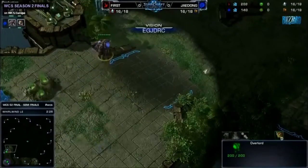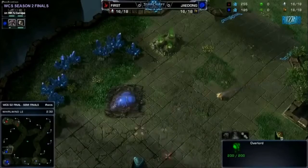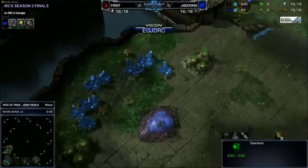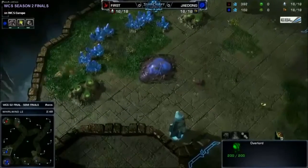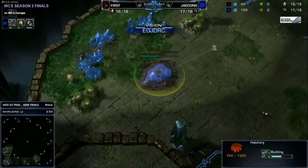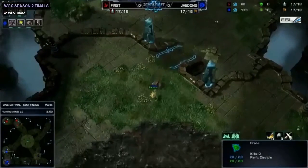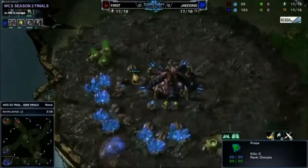Which we've seen him pull off before — I think it was against Naniwa. We saw a very similar thing with Naniwa trying to go for a similar build as well; his forge was a little bit earlier I believe. But now First is moving into position. It's already been seen by the Overlord, so how well can this work out? It really depends how he throws down the pylon. Actually, he's just faking it. I think he might realize that since he scouted this very late and he's been spotted with the second Overlord, this would be too hard to pull off — he has to have seen the games with Naniwa. So he's just going to throw down a Nexus for now.